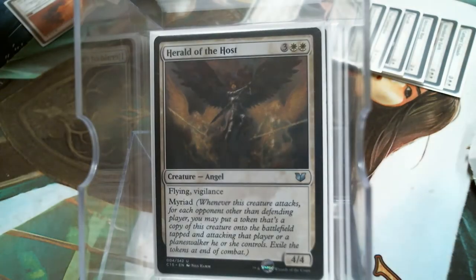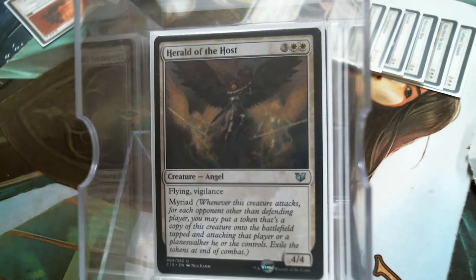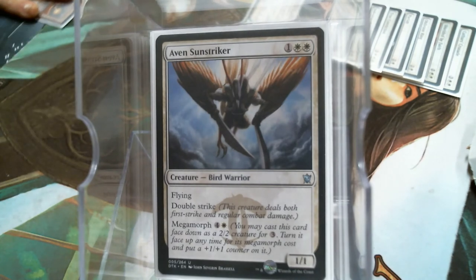Herald of the Host does all kinds of things for the team — Flying, Vigilance, I'm going to attack everybody. Sunstriker has two abilities. And now we're going to get into the creatures that are just in here to be in here.